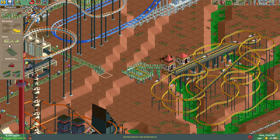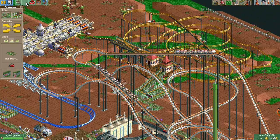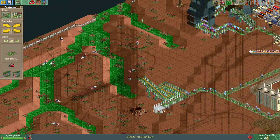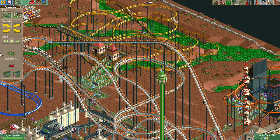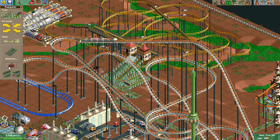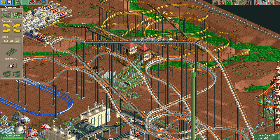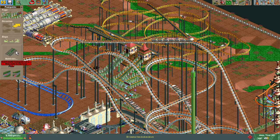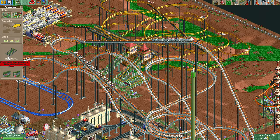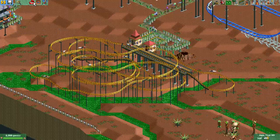Then we'll bring this down here, maybe like this. I'm thrown off because I can't see through this coaster. An exit actually counts as part of the ride — I think I need to be here. Right through the middle of them — did not see that one coming. Trying it again. It says there's an exit in the way, but it is connected — it's just being weird. Whatever, let's open this thing now because people are over here.